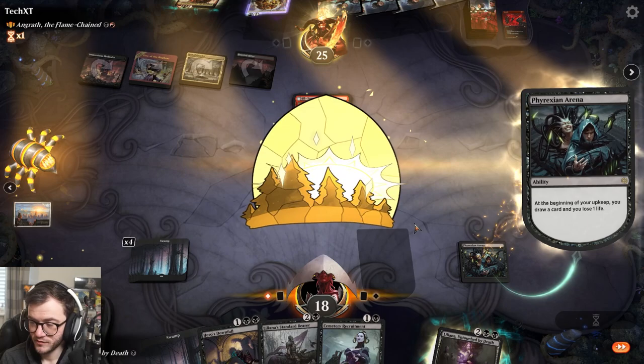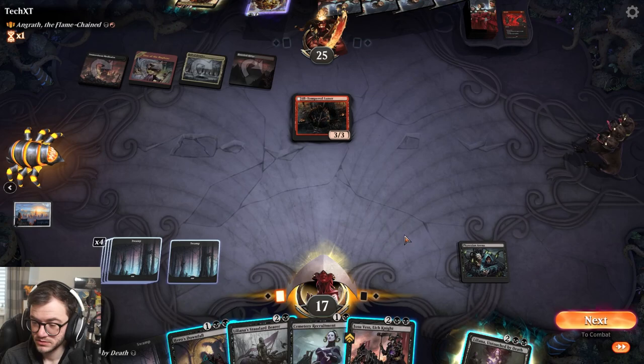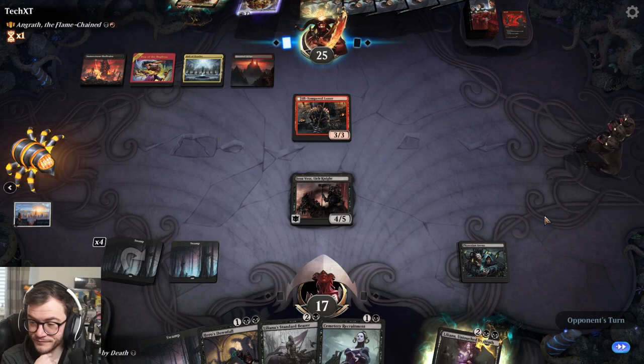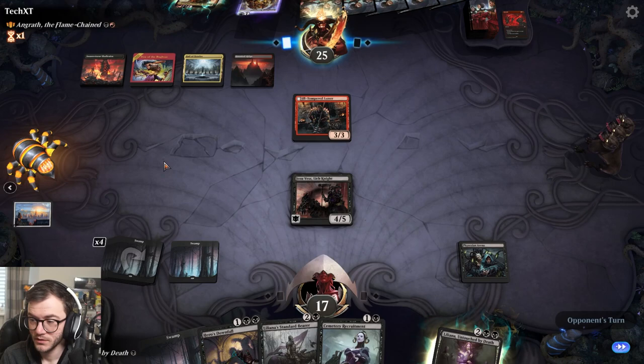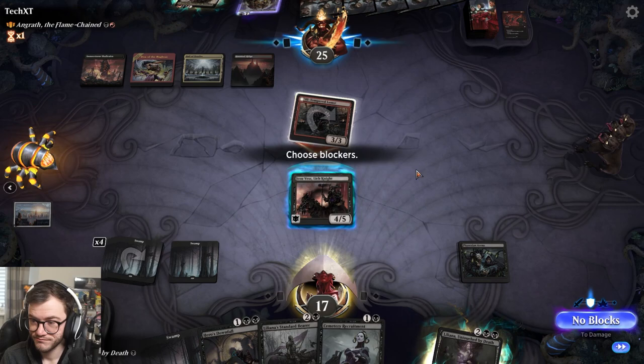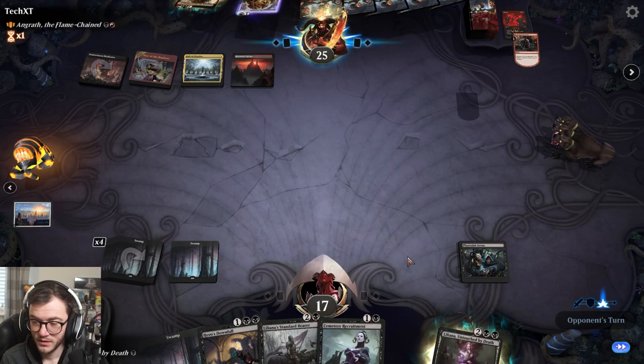We'll play Lily next turn. Three, three - let's draw some goods. Four five whenever it is dealt damage - we'll just play Jozu out, it's just a four five with menace. No point trying to kick it or anything. Angrath can get control of a creature - that's a lot of damage. He can pump it. I'll take that trade any day.